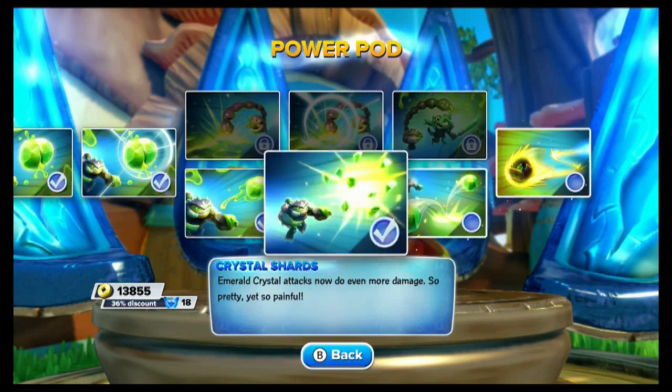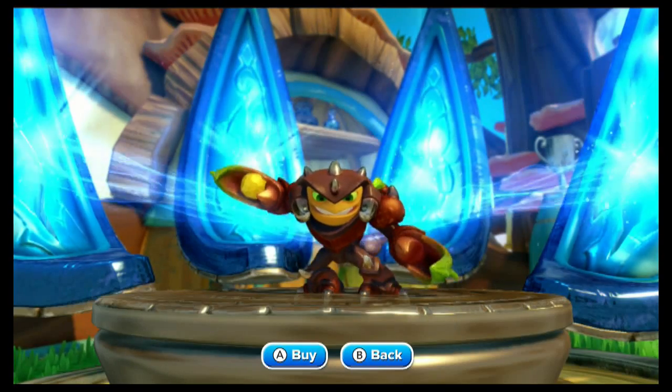This next one is kind of the wild card: Venomous Crystals. When Crystal Ball explodes — which sadly is the one you have to charge for four seconds — it splits into two smaller crystals. Each new crystal does very powerful poison damage over time when it explodes. Not sure we can set this one up well in the practice area, but we'll give it a go.